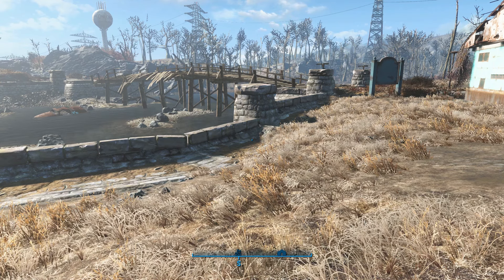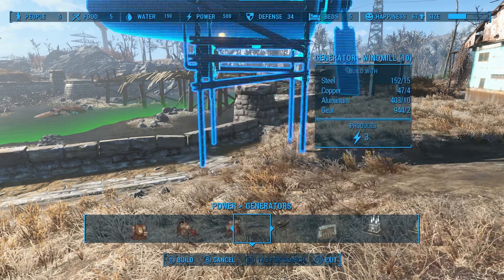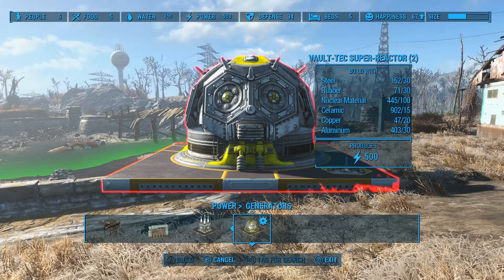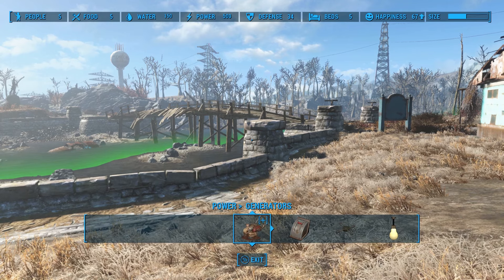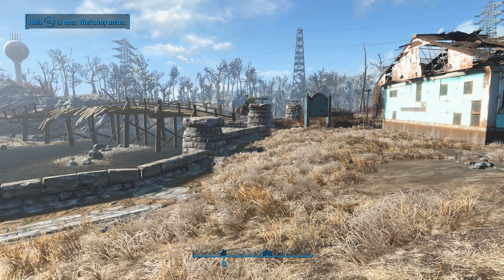You can use any kind of generator that you want. The generator I chose was the massive Vault-Tec Super Reactor. I did that for two reasons: one, because if I start doing a lot of manufacturing here after the farms, it'll be the perfect set to show you about manufacturing when we get to the Double Black Diamond lessons — might as well plan ahead.